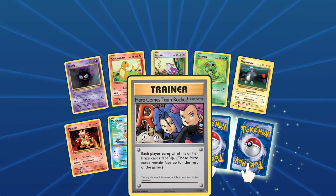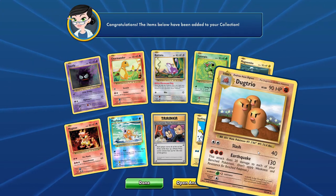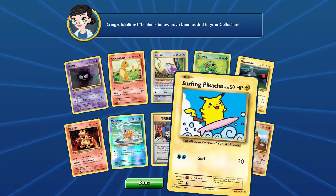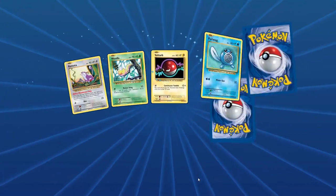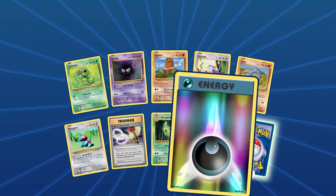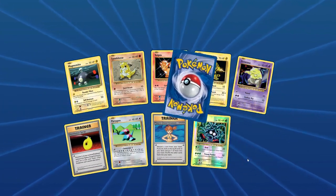We got a secret rare — here comes Team Rocket — no way, we got two secret rares in one pack! Of course followed up by a boring old Doduo trio, but that's crazy. I've never seen that before and then two secret rares in a single pack — we pulled two secret rares in the other opening but not in a single pack. Evolutions, you're catching me by surprise. Another Electrode, two packs left of Evolutions. Another reverse Dark Energy and another Electrode — this has been an amazing Evolutions opening by far.